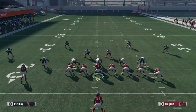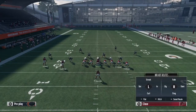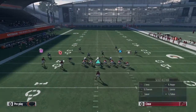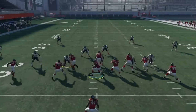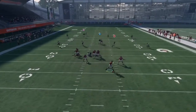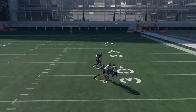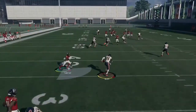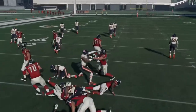Cover 4 is all people run, so we're about to expose it. Smart route the post route, put Circle on a slant, and put X on a curl. Snap the ball against Cover 4, roll out of the pocket, and boom — look, Julio Jones stopped short, but if he doesn't stop, that's a one-play touchdown, as you can see from the previous play.